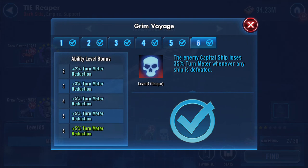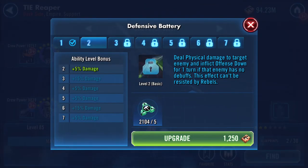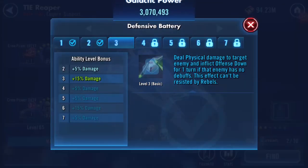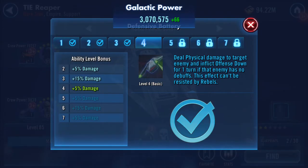The enemy capital ship loses 35% turn meter whenever any ship is defeated. The next ability deals physical damage to target enemy and inflicts offense down for one turn. If the enemy has no debuffs, this effect can't be resisted by Rebels.